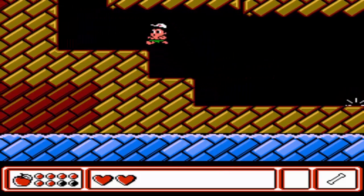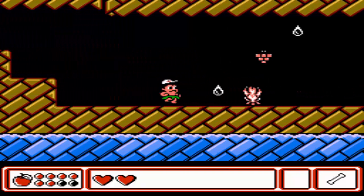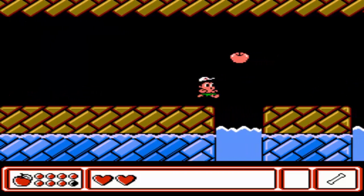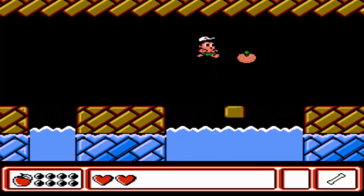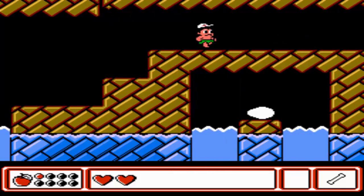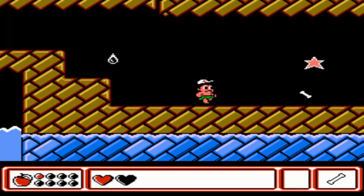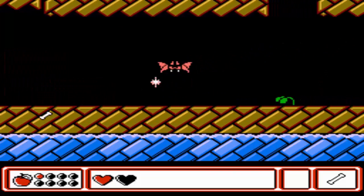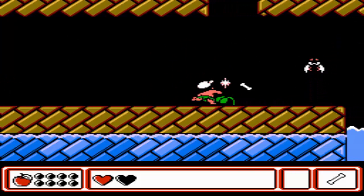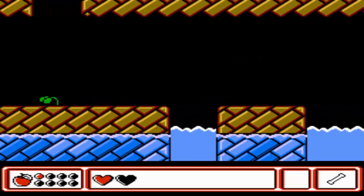Maybe we have a cave here. The water droplets do damage you for some reason — maybe Master Higgins is allergic to water or something, which wouldn't make sense since you can swim in this game. There's an egg down there where you can pick it up if you go into the water. The star is invincibility, and those bats that come down on you like that suck up your life, which is annoying.